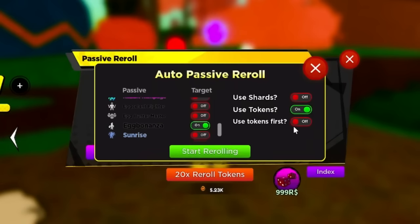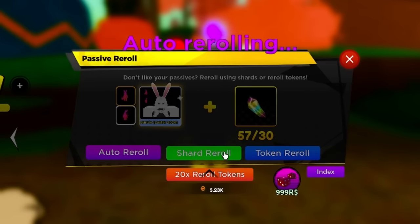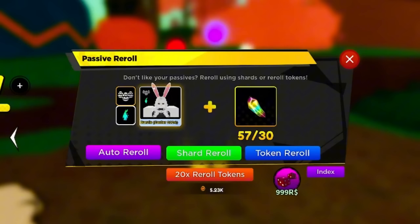I'll set auto reroll on tokens and go for all the secret passives. Any of the divines - I promise we will get the divines for the video. I have 5,000 tokens, there's zero reason I wouldn't get it. I'm going to reroll until we get something dope.